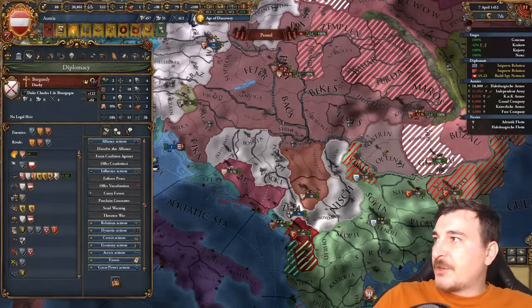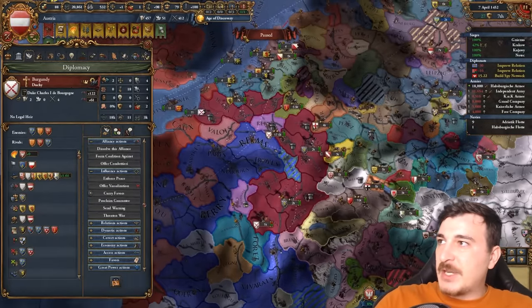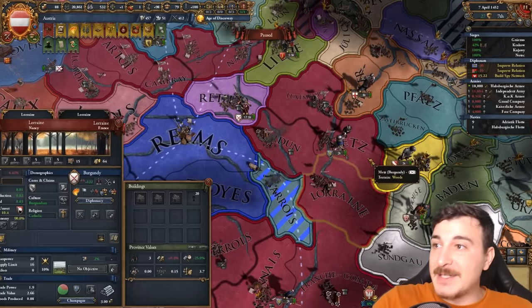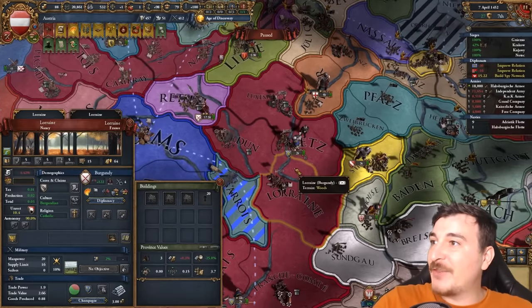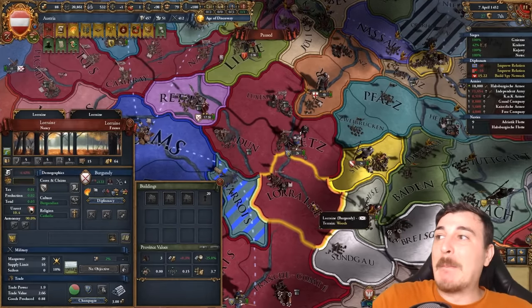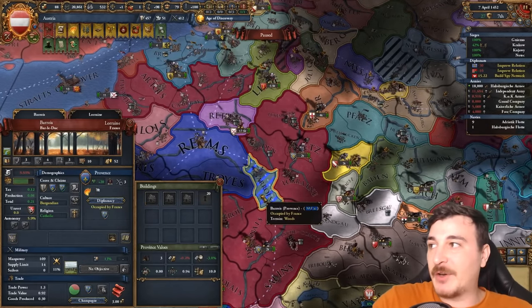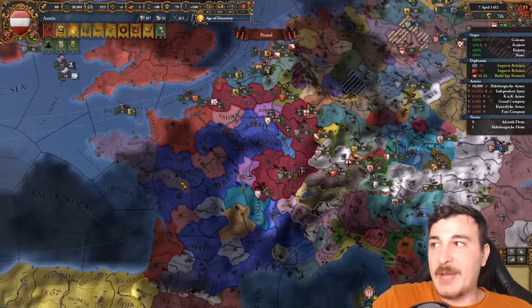Seems like Burgundy finished their war with the Provencians since they're joining our war. Holy mother, they've got 1,715 development — Lorraine is a big province right there. Glad they actually went for Lorraine and not just Bar and Verdun. That's way more worth it.